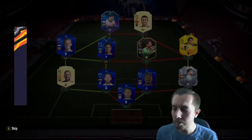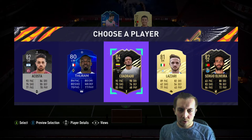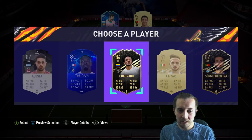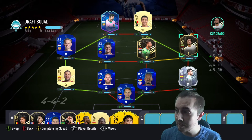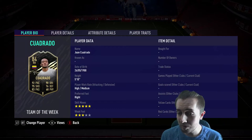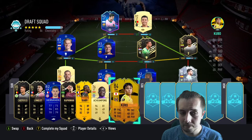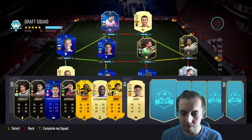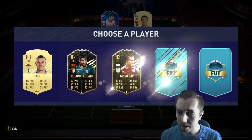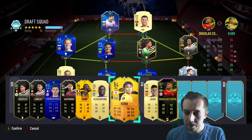We've got a few options for what we could do with the draft. I'm going to take Cuadrado — he's quite a nice link and does work there. Cristiano's on 10, Cuadrado's on six — not awful. He doesn't get a reduction in stats, especially if we can get a Serie A right back and maybe a Serie A right mid as well. Douglas Costa is an ideal super sub, so we'll stick him on the bench.